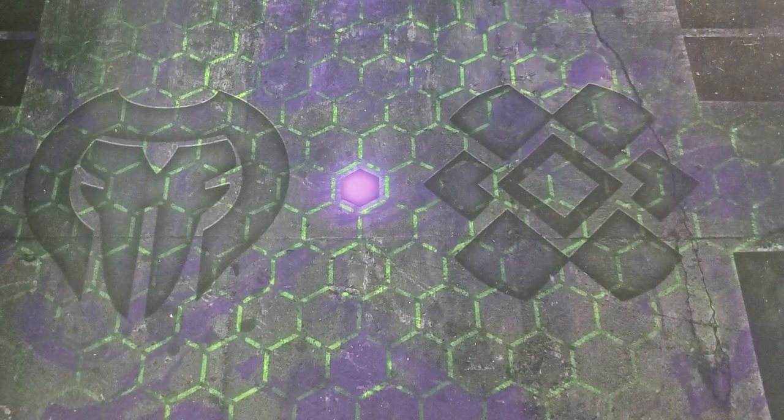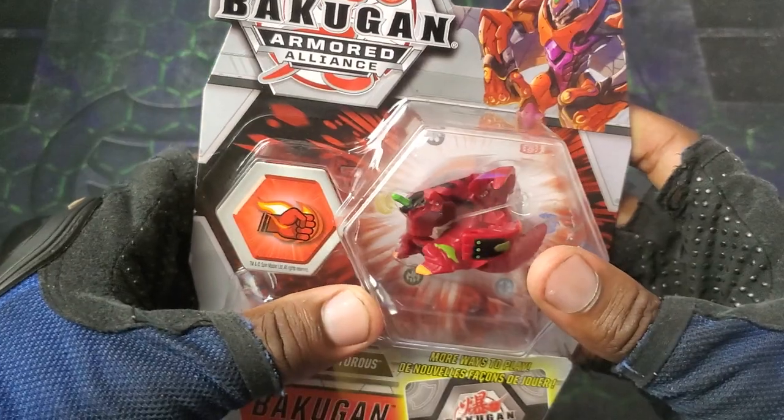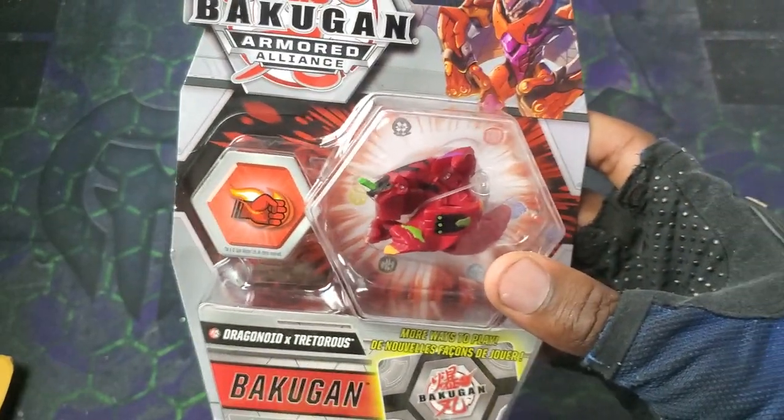Yo, what's going on guys, it's your boy Kimbo here and it's time for an epic little mini Bakugan unboxing montage. So yeah, we're gonna get into it — we got this first of all, so picked up an Armored Alliance Drago Tretorist.